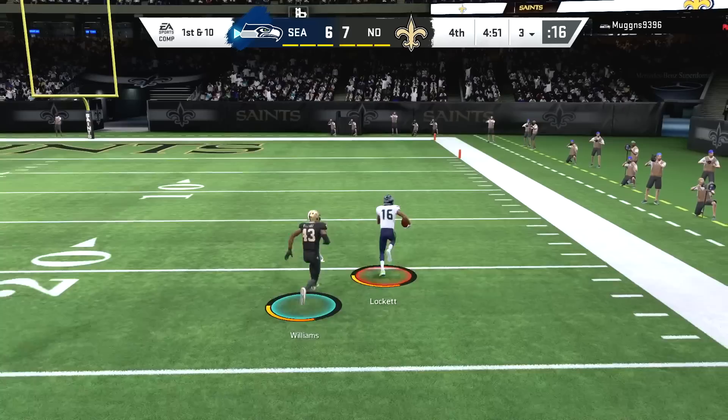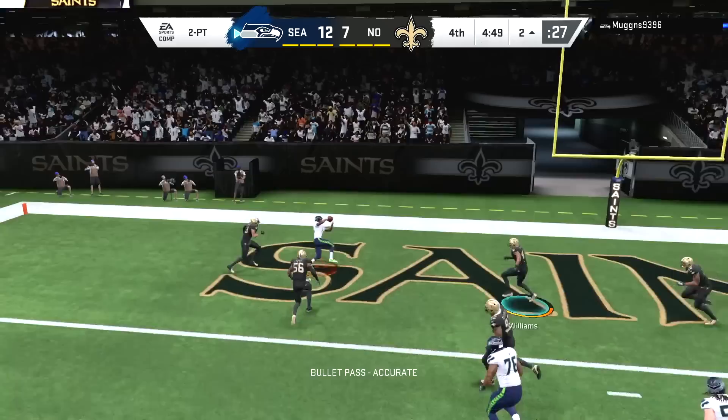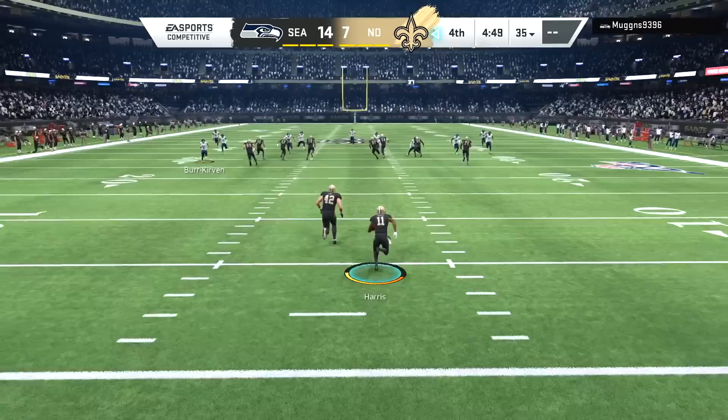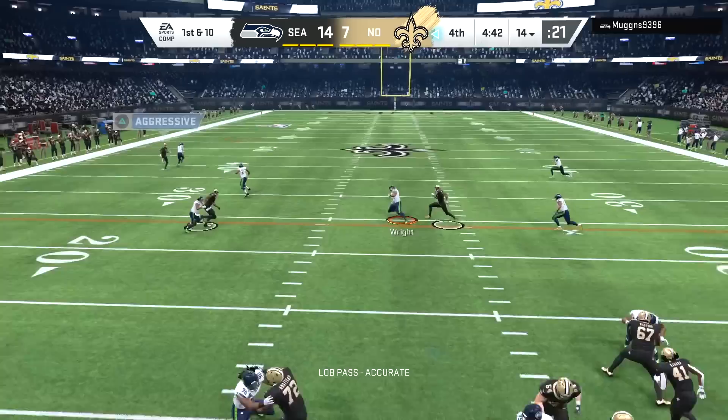Next play — Tyler Lockett gone 97 yards and the Seahawks have the lead! I was just trying to goof around with some goal line fades and it worked in essence — it's just Michael Thomas kept on going out of bounds. Maybe you just call fades at the two or three yard line — I'm not sure — but I figured if that was ever gonna work it would work with an x-factor going. I suppose not.